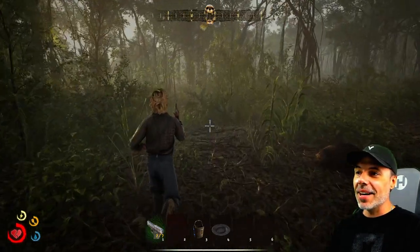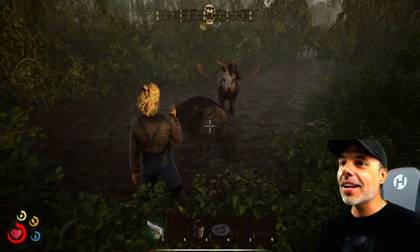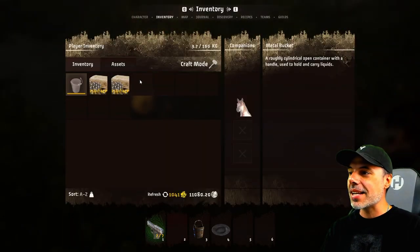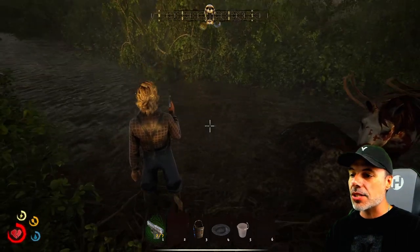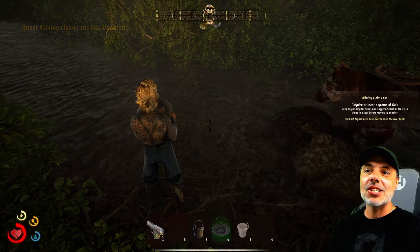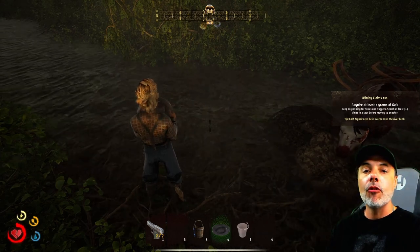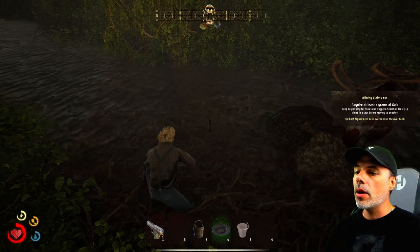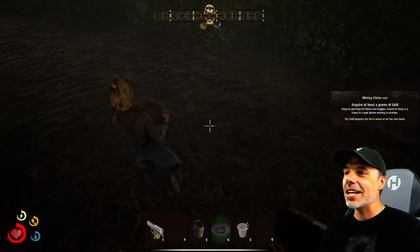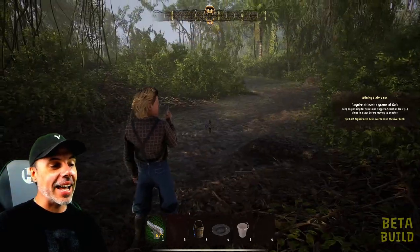We finally made it to the claim. I had to go through a lot of the rainforest at night, which was pretty crazy, but here is one of the little streams — we can kind of set up shop right here. So let's take our bucket and equip the bucket and the pan. If you take the pan and left-click, it's going to try to pan for some gold. The quest has updated: acquire at least two grams of gold — keep panning for flakes and nuggets, search at least three to five times in a spot before moving to another.